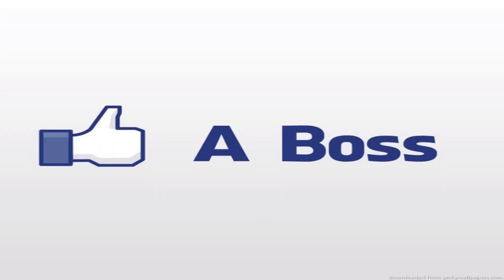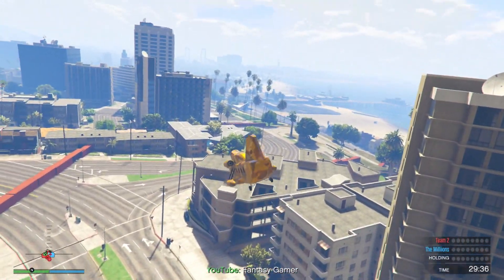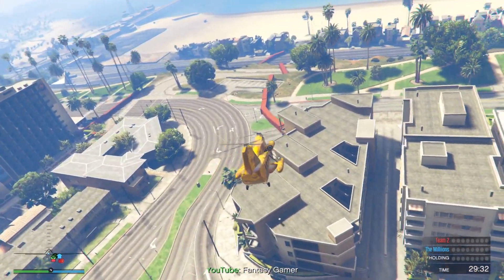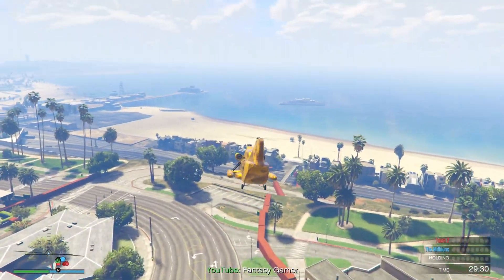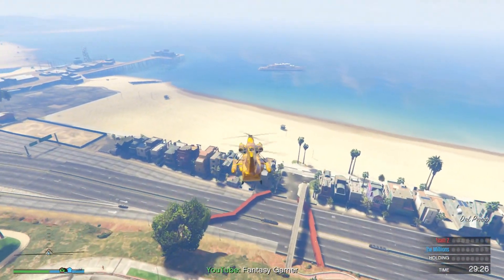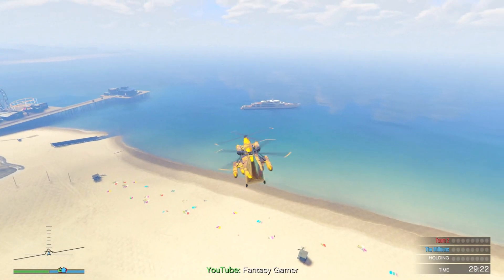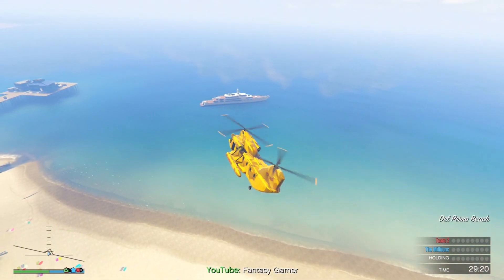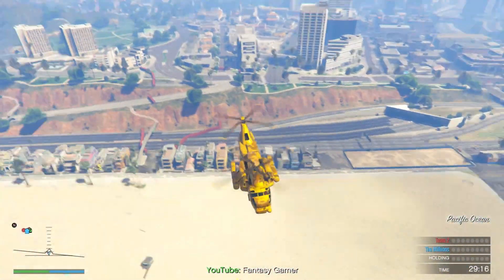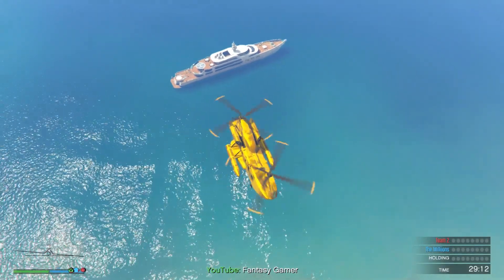There will probably be a link in the description to this mission, and you want to do exactly what I did — go and get a helicopter and just fly over to it. If the link doesn't work, that probably means Rockstar has already taken the mission down because they probably don't want people looking at this heist yacht mission.